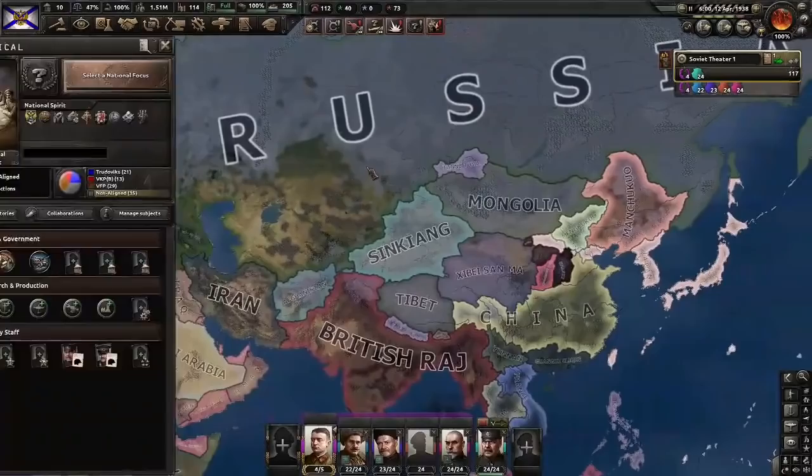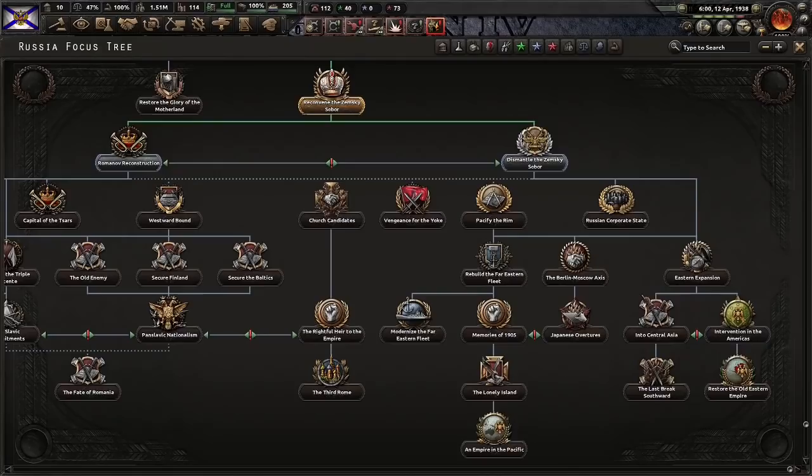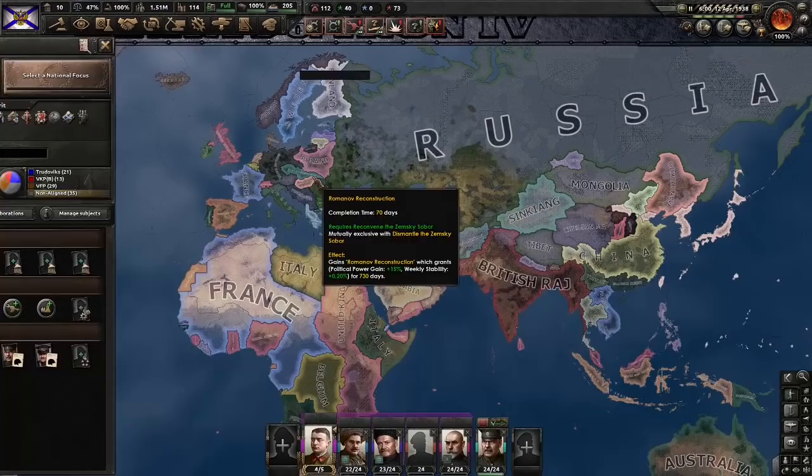And here he is — return of the Tsar, with Vladimir the Third. He wouldn't have expected this when all of this came down, would he. We're not going to dismantle the Zemsky Sobor. Romanov reconstruction. And it's happened again — it's the Latvian Military Directorate, apparently. This is a thing when the AI is going ahistorical when it shouldn't be — according to Paradox this should be fixed soon. So enjoy your look at this; this might be one of the last times we see it.